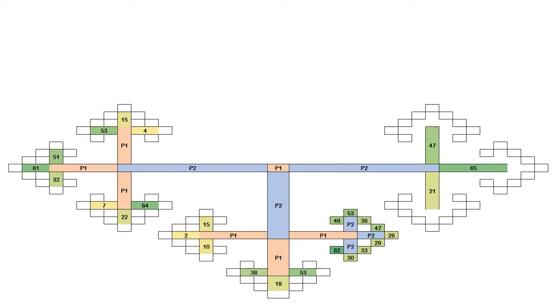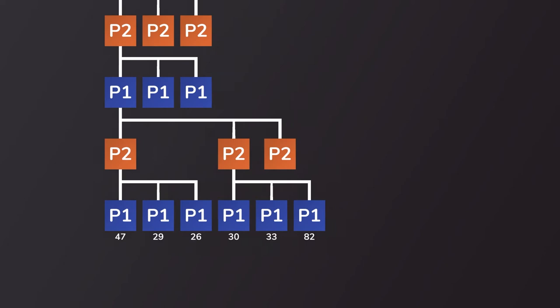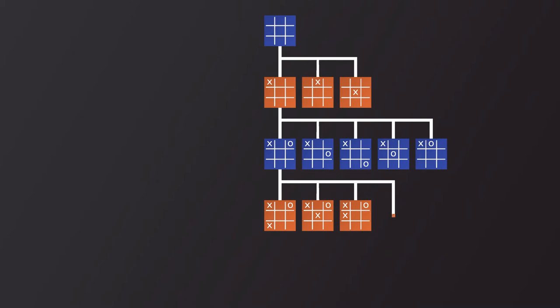We just stumbled upon the algorithm called minimax. As player one, you maximize the minimum score player two can choose, and vice versa. This game is actually just another way to represent a tree graph. Now if we can convert other games to look like this tree graph, we should be able to apply the same minimax algorithm to figure out the best move. For example, tic-tac-toe can be converted into a tree graph. Every node represents a board position, and each of its branches represents a move that can be made. The connecting node will be the new position of the board.